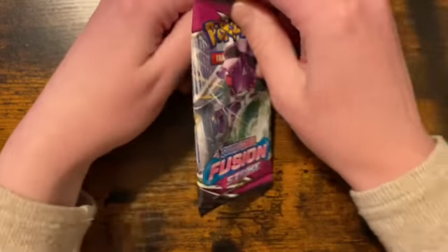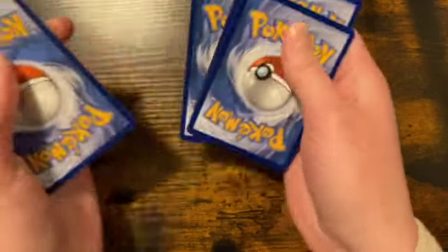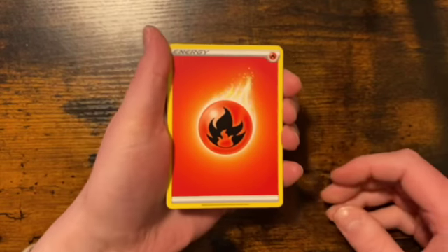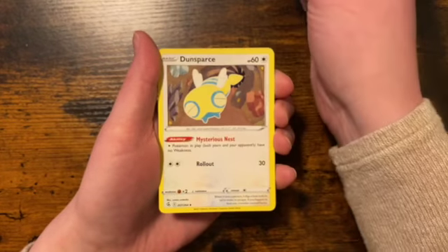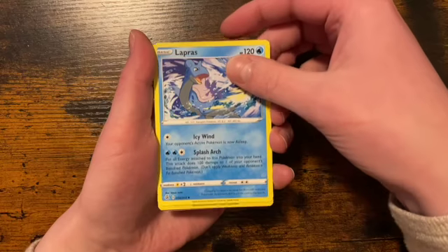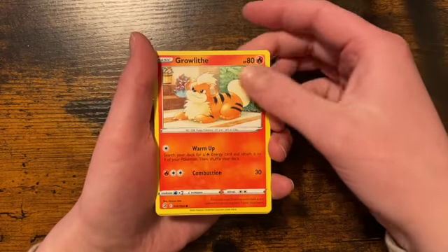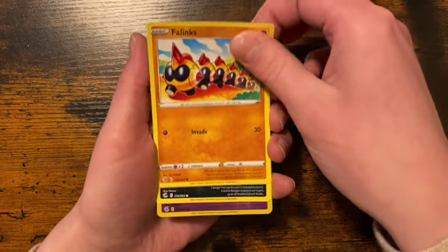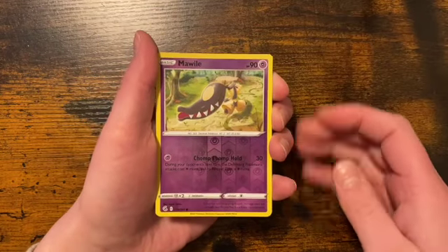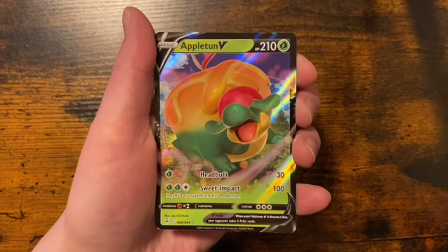On to the Fusion Strike packs now. We are having another dark card, and it seems like that's the pattern — when you have a dark card we should have something good. We have a fire type energy, Dunsparce, Cram-o-matic, Lapras, Galarian Darumaka, Indeedee, Growlithe, Phanpy, Morpeko, reverse holo of a Malamar, and our rare in the pack is a V — an Appletun V! Look at that big old pie.